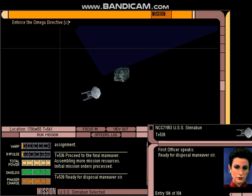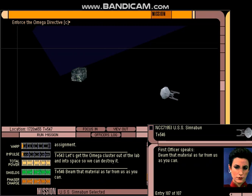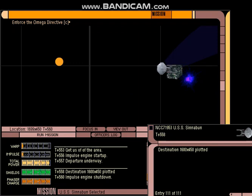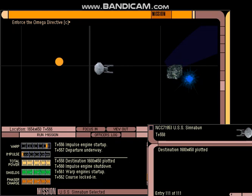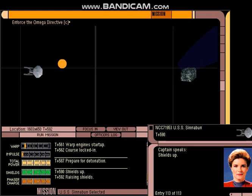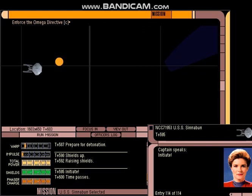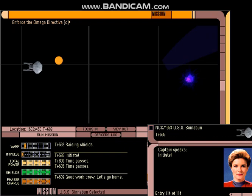All right, ready for our final disposal maneuver. We've transported the Omega cluster outside of the ship. We need to move to a safe distance so we can detonate it. We're ready for detonation — shields up. We got them! Looks like we took out the Borg too. That was convenient.